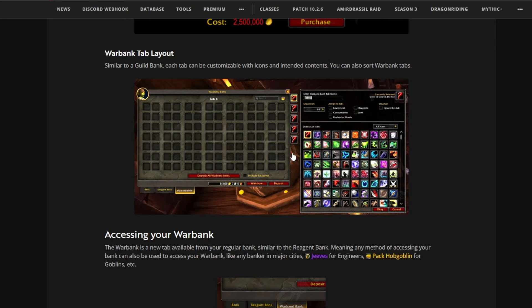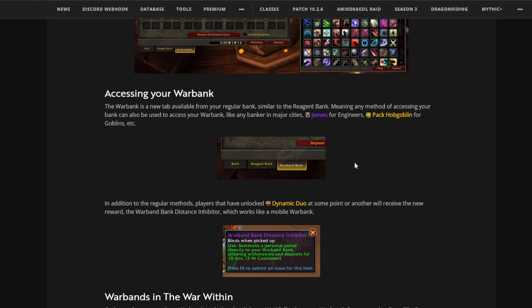You can also see there are a bunch of little spaces here — they might implement more tabs later on, which means it'll cost more to buy those tabs as well. People will need to save a lot of gold just to buy extra tabs in the future. It's showing you a simple picture of your Warband Bank.